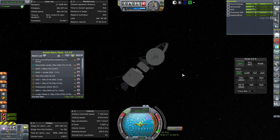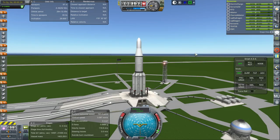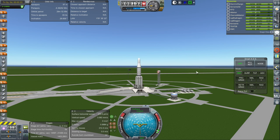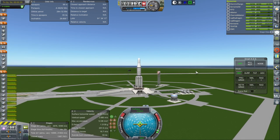Next one — let's go for one of the Mars missions. Here we are with the Mars sample return mission, and I'm just going to get on with it. Throttle is up, SAS is on, and 12 engines — that's about 12 engines. Ignition and launch.